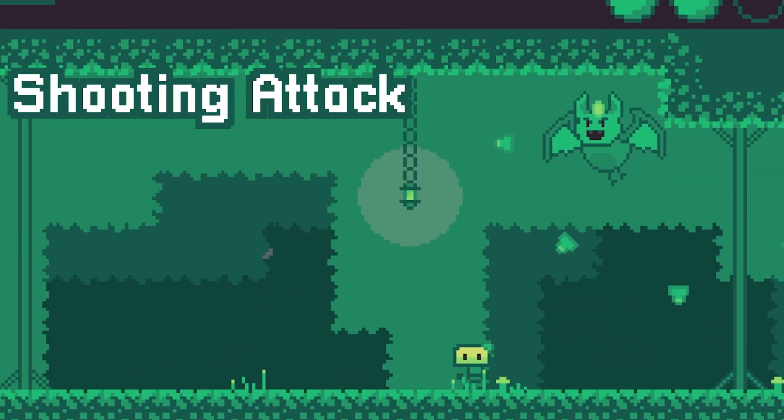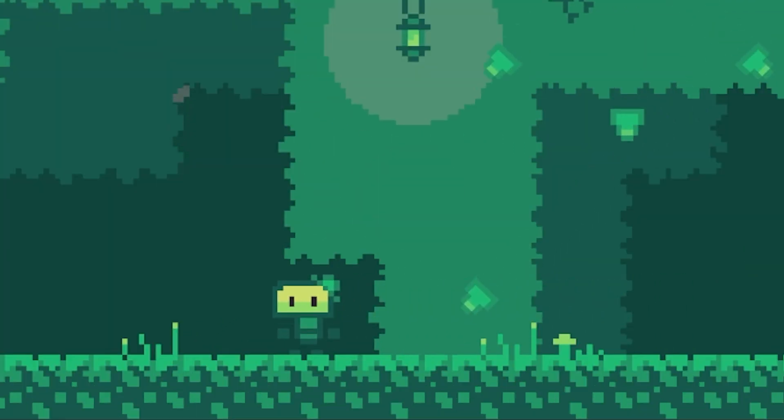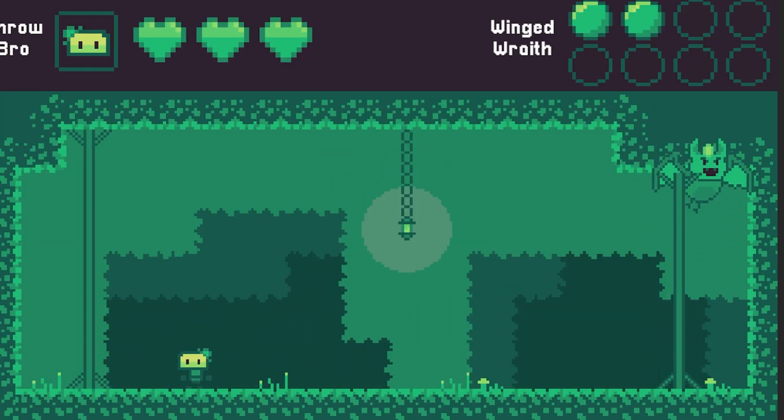Next up we have a shooting attack, where the bat throws shards in all directions while moving across the top of the level. You then have to avoid them on the ground level. I built upon this even more with the final attack, where she flies up out of view and then it begins to rain shards that you have to evade. Here's a small preview of how the attacks turn out together.